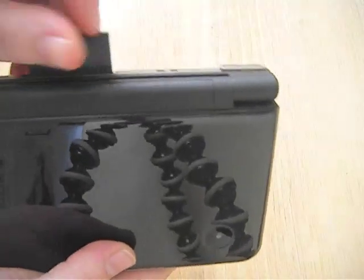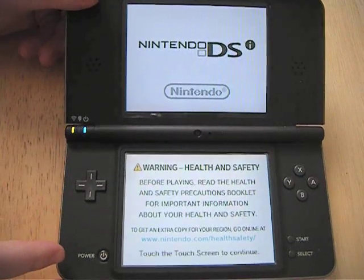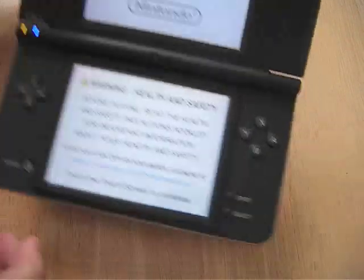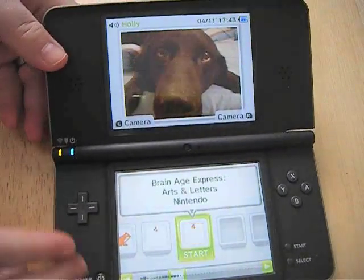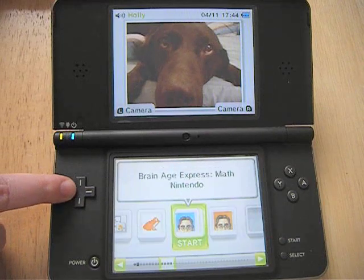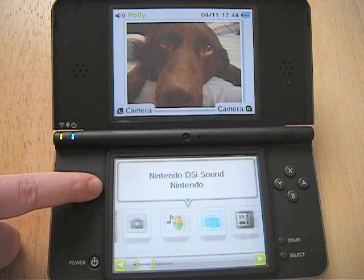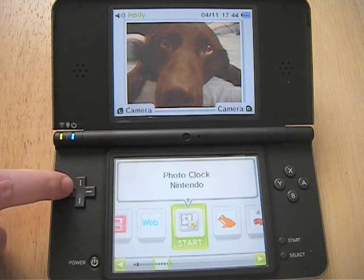I'll put the game in to show you this. I'm just going to turn it up to full brightness as well. So this is the Nintendo DSi XL. With this system, you don't get the thousand free points, but you do get about $16 worth of software.